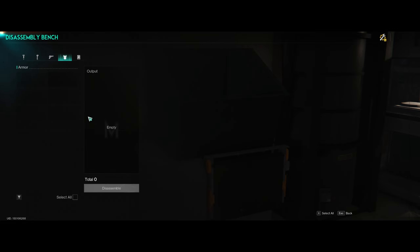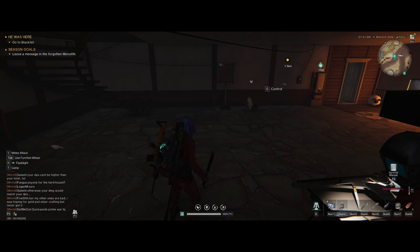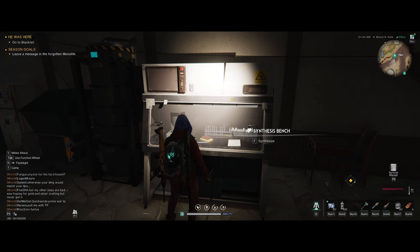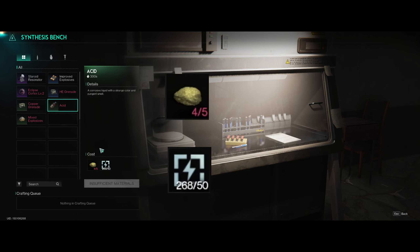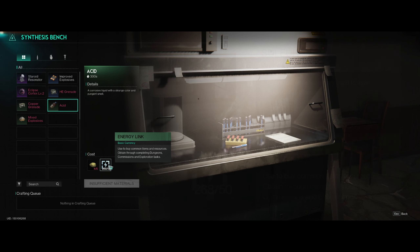Number four is a passive one. This is very important — before you log off, you can just put things in and when you come back you'll have a ton of acid. That would be with your synthesis bench. With the synthesis bench you're going to be able to create acid — it's going to cost you some sulfur and some energy link. Energy link is very easy to get a lot of. If you're bottlenecking on energy link, leave me a comment below and I'll let you guys know a trick.